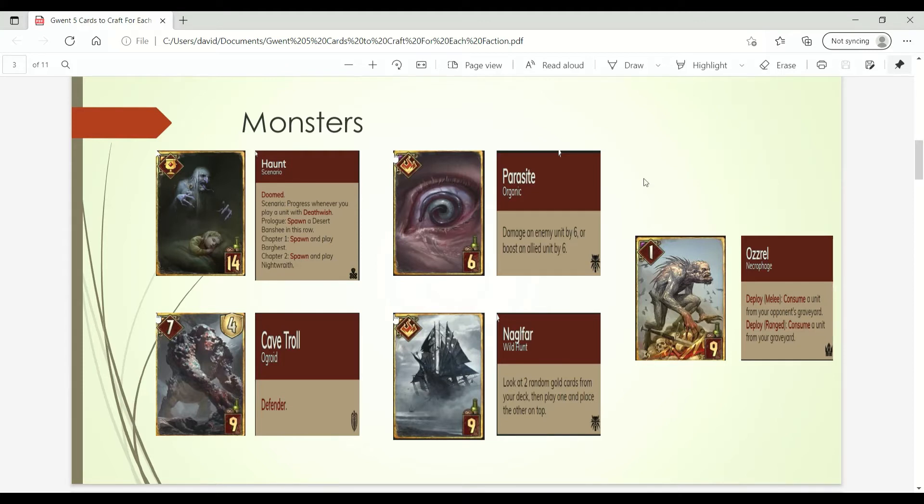Starting off with Monsters, we have the Hunt Scenario. This is a very powerful artifact used in many Monster decks, particularly as a bleeding tool in the second round, as well as a short third-round potential finisher. It also synergizes with the Deathwish archetype. You'll come across this card in Vine decks, Overwhelming Hunter decks, and sometimes in Keltulis decks as well.